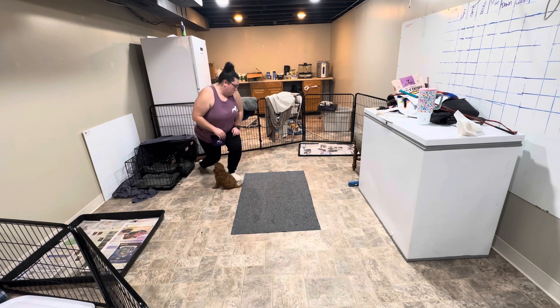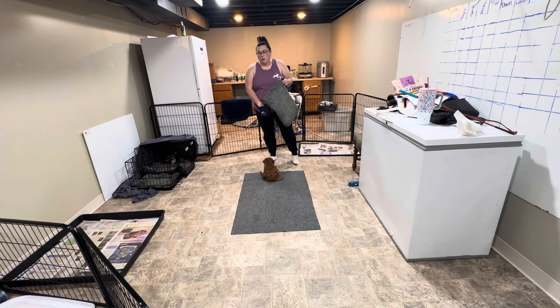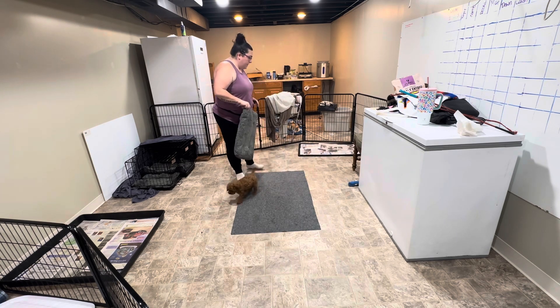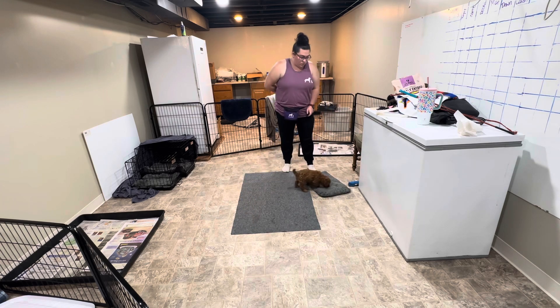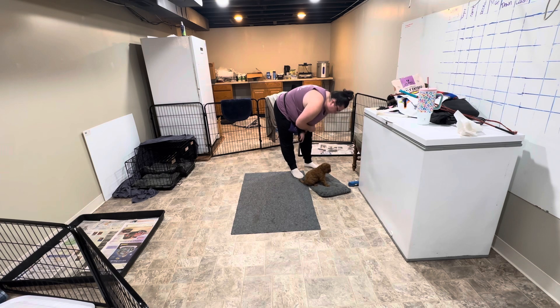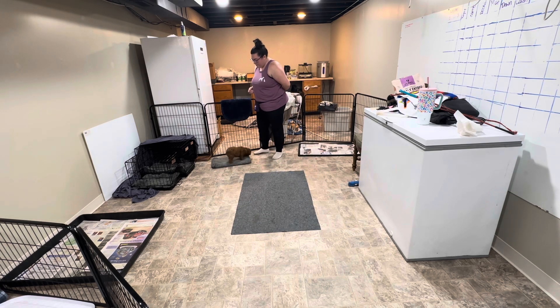So with the mat this week, we've reviewed step one and also introduced step two. Step two: the mat is going to stay stationary, and my goal is going to be that Archie offers me a sit before I click and feed. Archie, go to your mat. So warming him up with step one — four paws over. Good boy. There you go. Good job. And then for step one I'm going to move the mat. Go to your mat. And then this time we're going to keep the mat stationary.